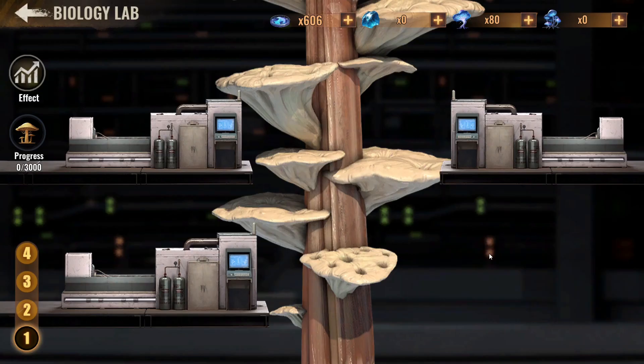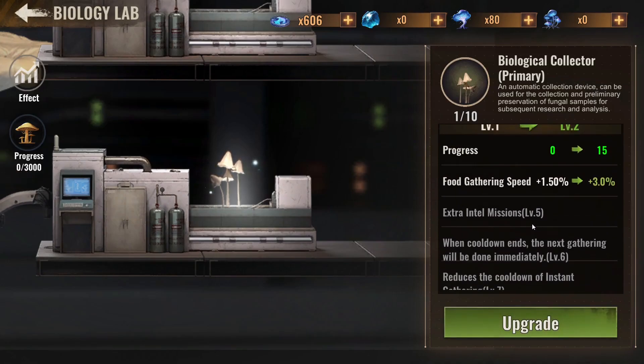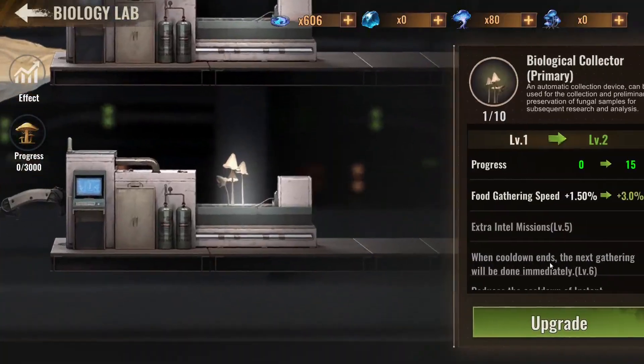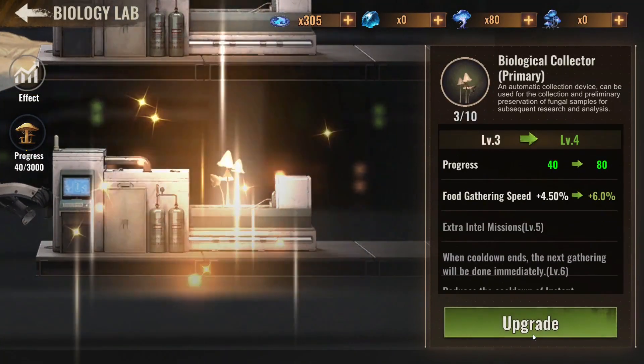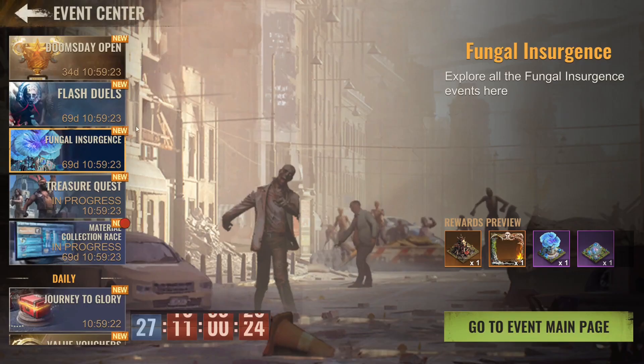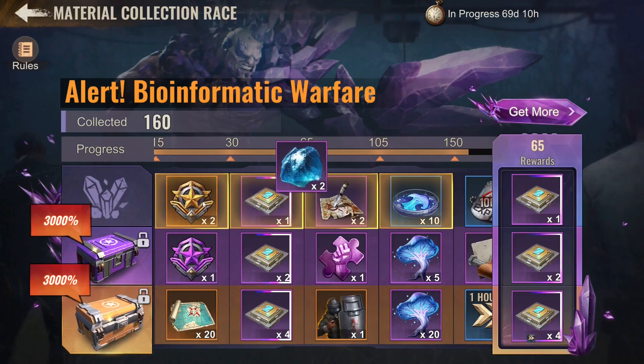Let's start this research: automatic collect device can be used to collect and preserve fungal samples. The subject research is food gathering speed — should I do it? Every single time I'm just upgrading cluelessly, so I guess I'll do the same right now. Tell me in the comments — are you saving and upgrading other stuff, or just upgrading whatever you can at the moment?